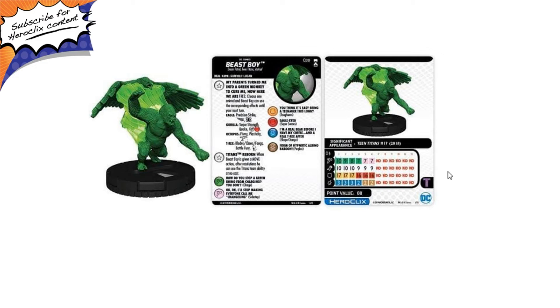For 80 points, you have Charge with 10 movement, 10 attack with nothing on it, 17 defense with Toughness, and 3 damage with Shape Change — in addition to everything you get from the animal forms. So with Gorilla, you'd have Charge, Quake, and Shape Change. With Octopus, you'd have Charge, Flurry, Plasticity, and Shape Change. It's really easy to see how this guy is pretty good. For 80 points I like him a lot — kind of weak attack and defense values, but still really fun and interesting.